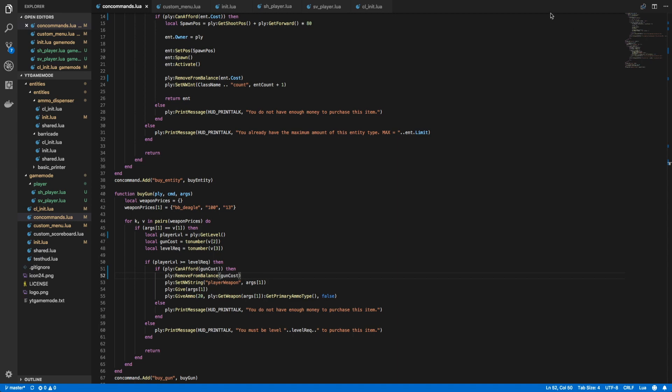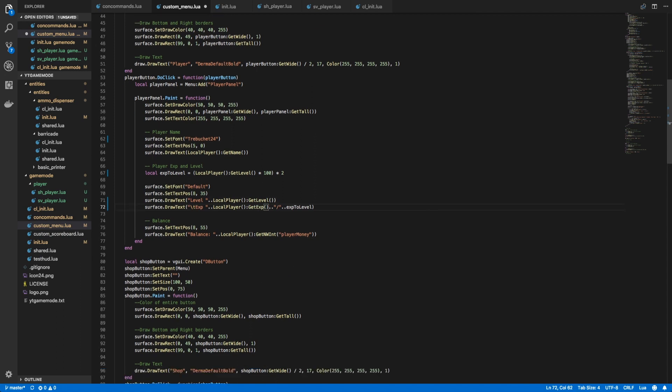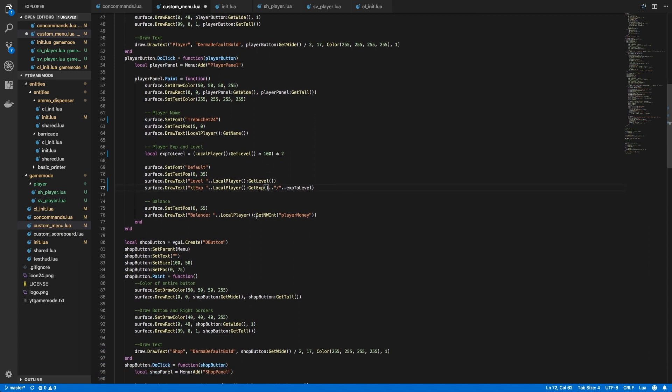We can do the same in the custom menu function — swap out old code with these new player metatable functions. Replace GetNWInt for player level with GetLevel(), do the same in the second occurrence, replace GetNWInt for player XP with GetExp(), and replace GetNWInt for player money with GetBalance().